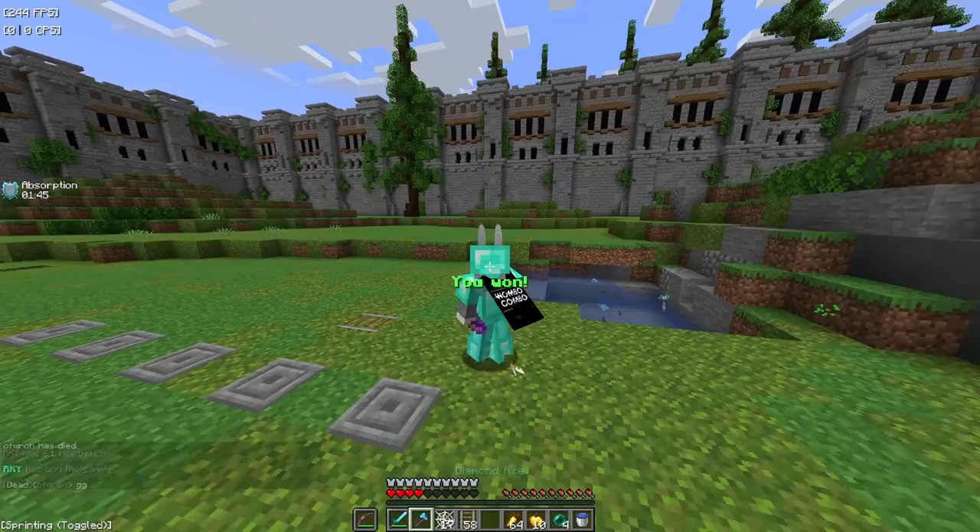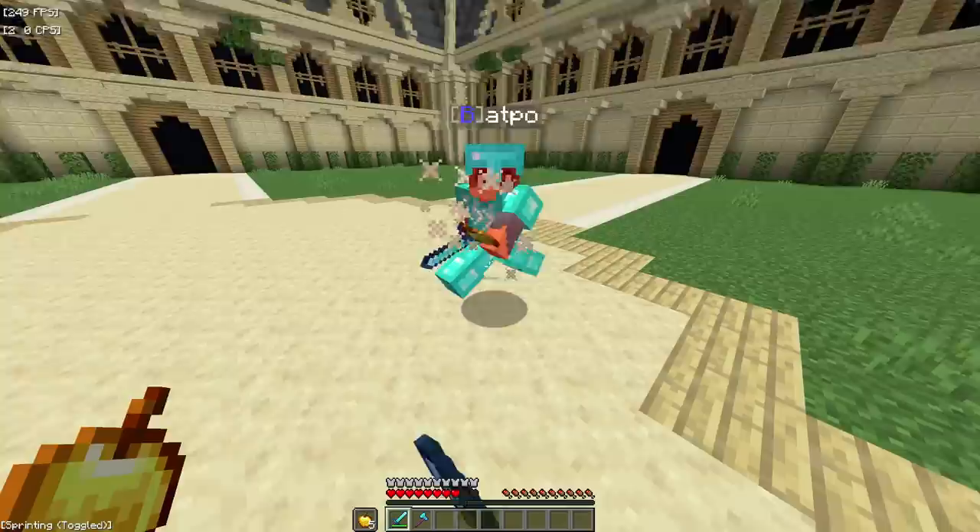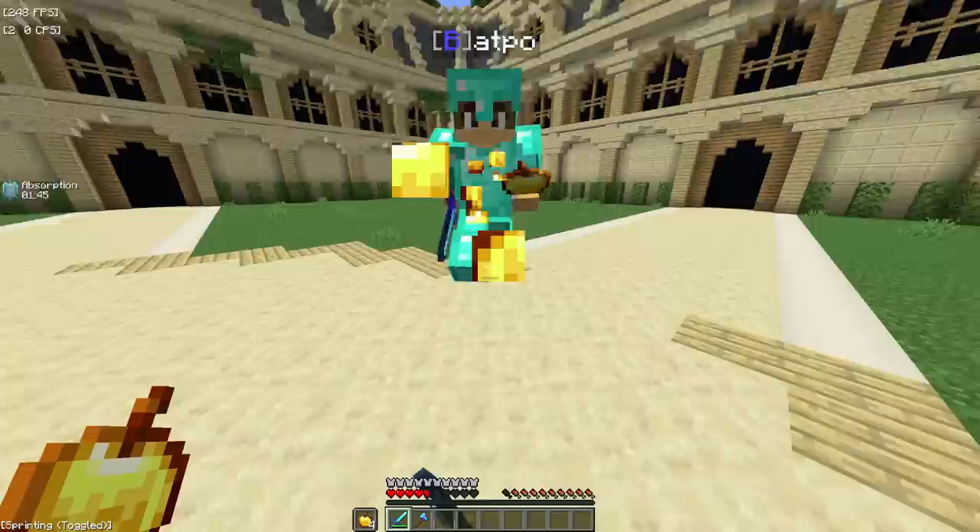When comboing with a sword, you need to press S after a hit to reset your sprint and get a sprint hit. I do this already but let's zero in on it. Press S, S — yeah, this combined with jump resetting is absolutely insane.